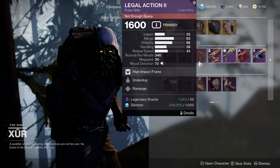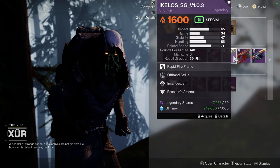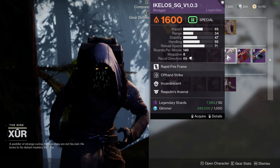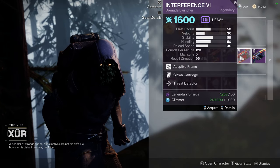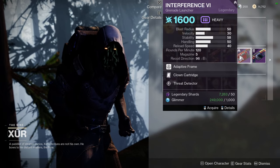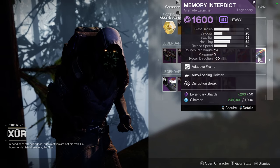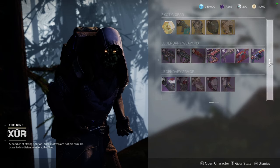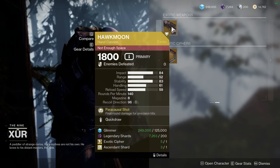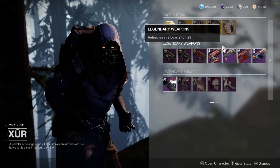Legal Action II with Underdog and Rampage — this is literally the same roll. Cartesian Coordinate with Under Pressure and Backup Plan. We have Ikelos Shotgun with Offhand Strike and Incandescent — this is a red border weapon, so if you want to get this, you can definitely pick it up. Interference VI with Clown Cartridge and Threat Detector. Then Memory Interdict with Auto-loading Holster and Disruption Break. For Hawkmoon, we have Quick Draw — kind of tempted to pick that up, but this weapon is going to be craftable soon, so probably not.